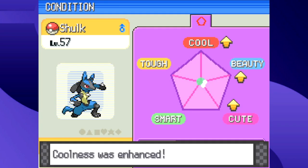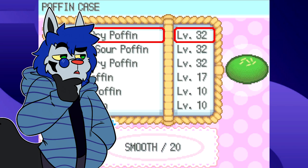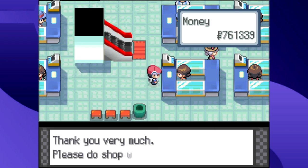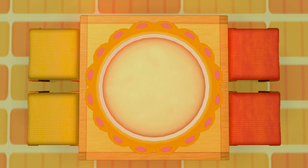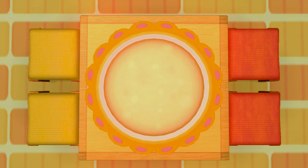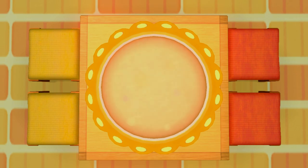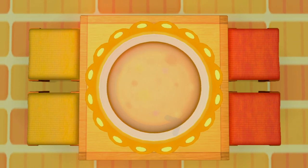Poffins work the same way as Pokéblocks, except the 'feel' stat is now called 'smoothness.' You can also buy Poffins in Platinum only — and while not the best, store-bought ones are actually pretty alright. The mechanics for making Poffins are the same in Generation 8, except there's no touchscreen — you rotate the control stick instead. Personally, I prefer the touchscreen controls because the stylus makes the minigame harder and more engaging, whereas the control stick spinning feels a bit easier and less involved.